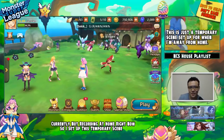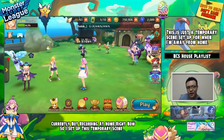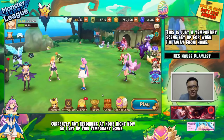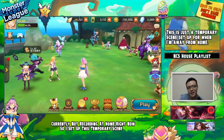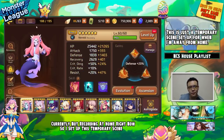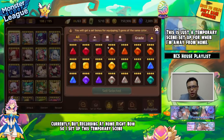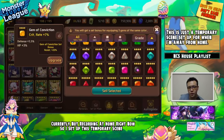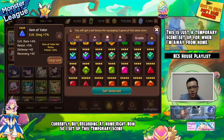Welcome back to another Monster Super League video. I've been tempted to summon — we're gonna go through today's video and at the end maybe I'll summon if I really feel like it. For the past few days I've been farming Golems. All these forced random four-star runes are from Golems V10, so I've been farming it quite a lot.